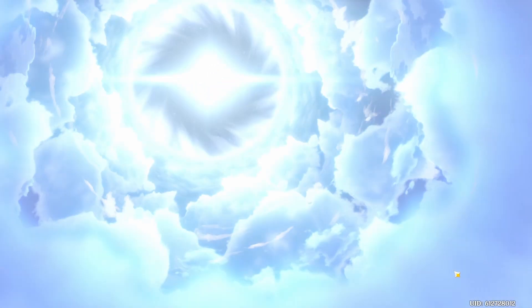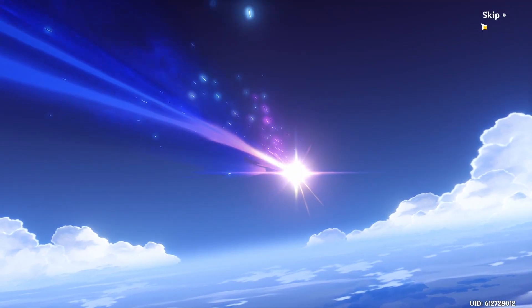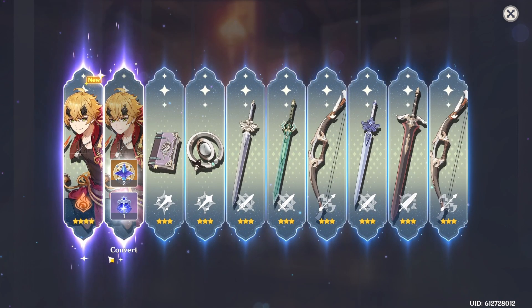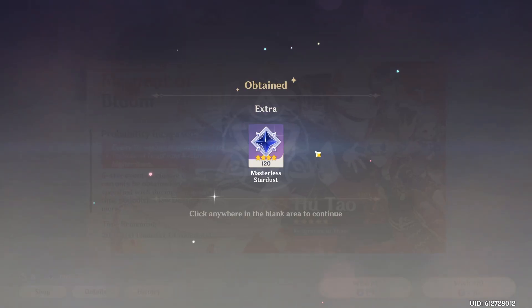I'm really nervous. Let's do it! All right, so that's a purple — two Tomas, first one. Nice, that's pretty good. I don't know if I'm gonna use Toma, but that's still good to have. Let's keep it going.